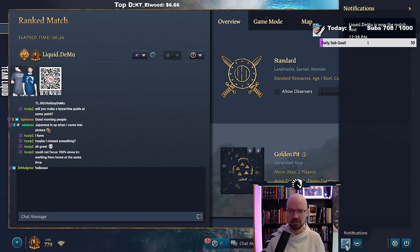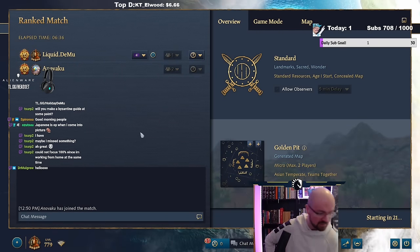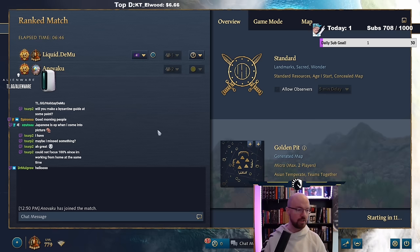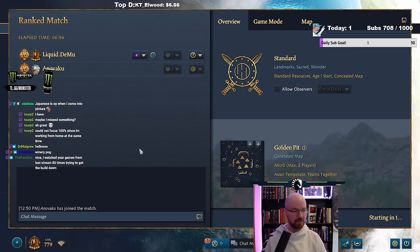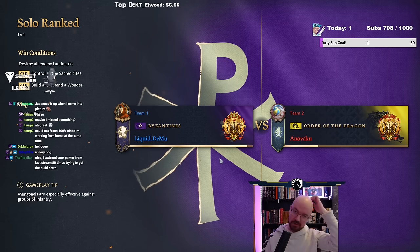There's no trade posts on this map, is there? So as a Conqueror player, we can definitely do a bit of a build here. A little bit of a build guide for Byzantine. We're against Order of the Dragon, that's going to be interesting, because I think they're quite good against Byzantine in general — I don't really have much to take down their units in H2. But we'll see.